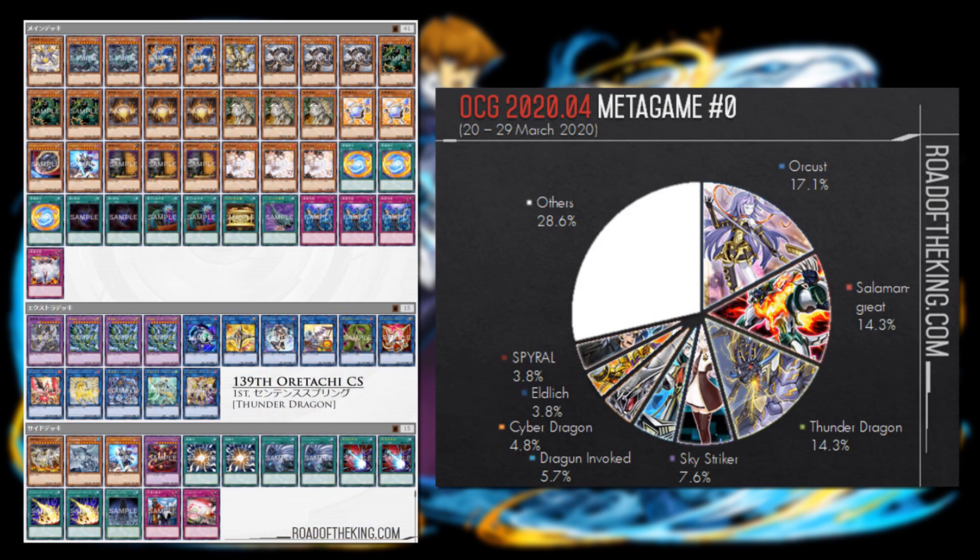Thunder Dragon still doing well. The big thing against Nibiru — one of their biggest counters — is that because of Master Rule 2020, Thunder Dragon is no longer forced to go through the link play first. They can just go for Colossus and Titan while staying under the fifth summon, so opponents can't Nibiru them. On top of that, Thunder Dragon players are main decking Thunder Dragon Sky Rumble, a new card from Eternity Code, for extra protection — it prevents targeting or protects Colossus against things like Altergeist or Sky Striker's Widow Anchor.